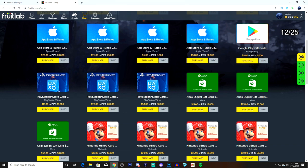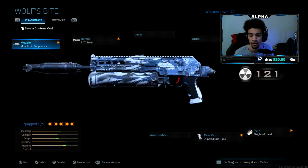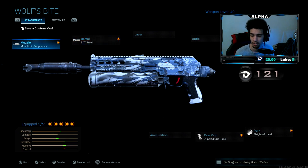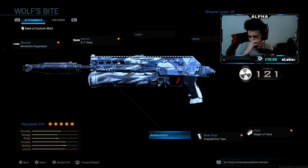I hope you guys enjoy the video. What's going on YouTube, welcome back to a brand new video on the channel. I hope you guys are having an amazing day. Today I'm reviewing the Wolf Bite PP19 Bizon. The Wolf Bite is a new blueprint that just came out today. I'm rocking the Monolithic Suppressor, 8.7 steel barrel, Stippled Grip Tape, Sleight of Hand, and no stock.